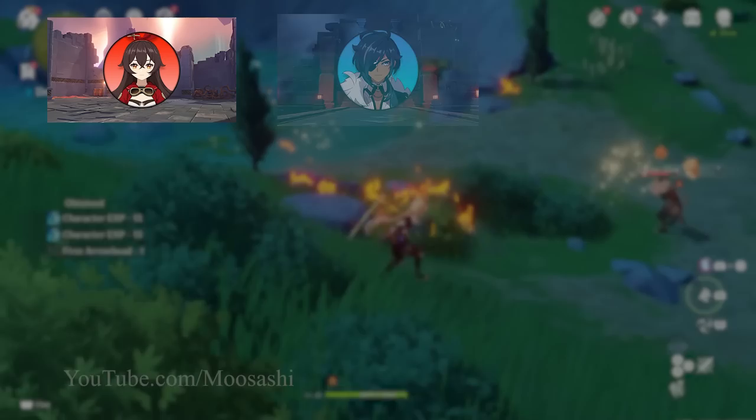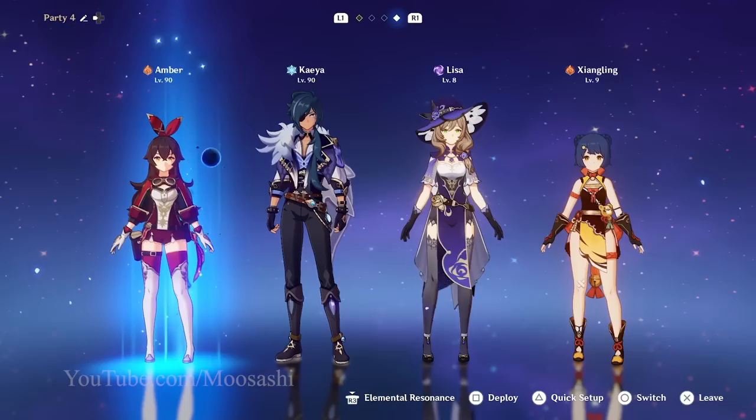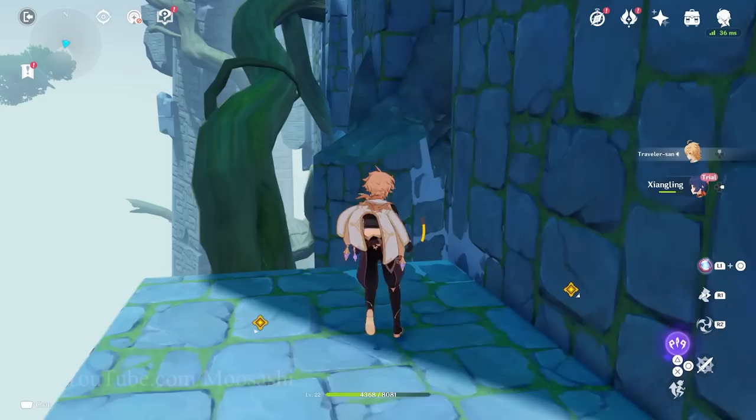Genshin Impact's movement system is beautiful. In today's episode, you will see why, as we go through this list of character story domains without the use of skills, bursts, or even gadgets — all while only using the Traveler. It'll be as if he doesn't have an element. That's Amber, Kaeya, Lisa's, and Xiangling's domains. We're about to turn Genshin Impact into a platformer game.